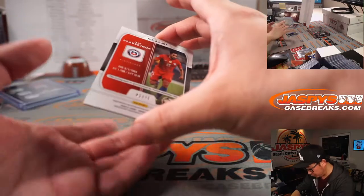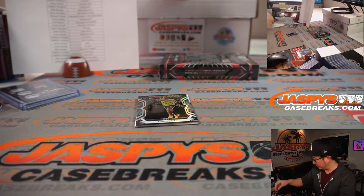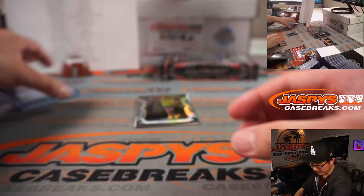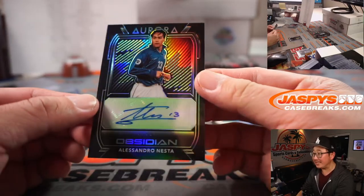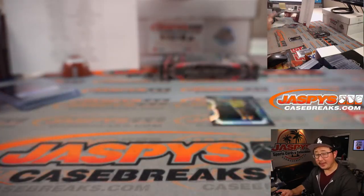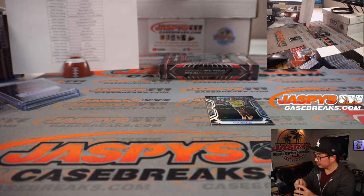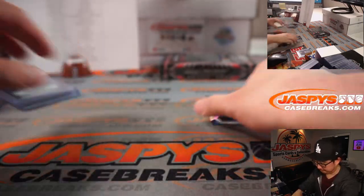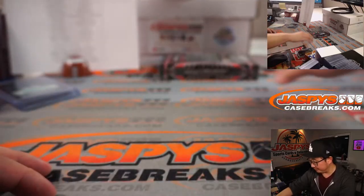A couple other hits here. 42 out of 75 — there's Jean Buezur for Chile, that's for Corey. Aurora autograph. And back here we have Alessandro Nesta for Italy, 8 out of 25 — that'll be for Jeff. And there's Luis Muriel, 3 out of 195. That's box two.